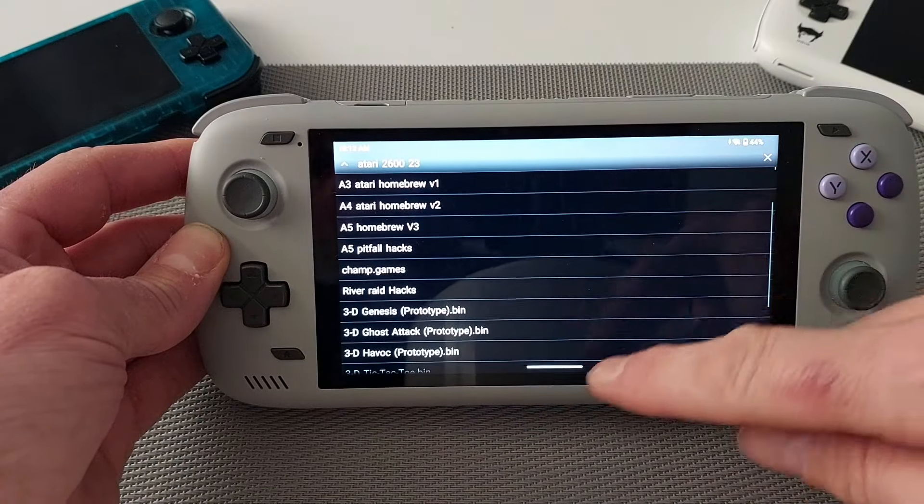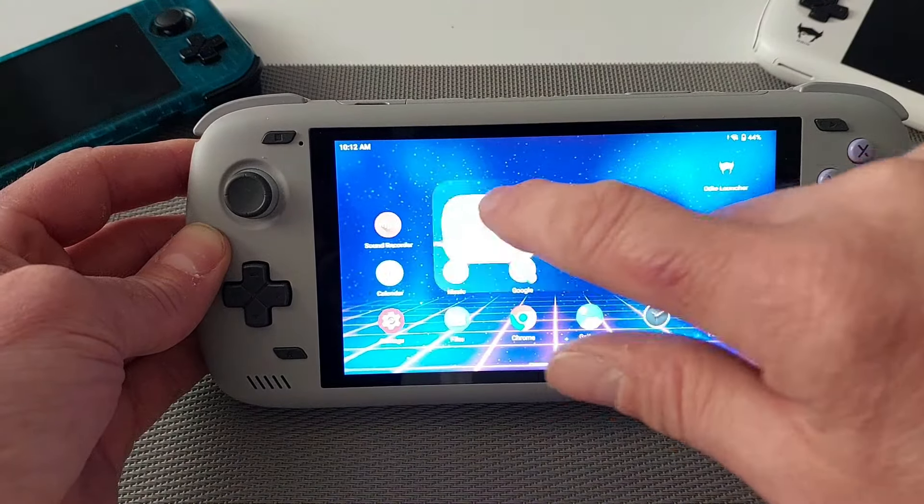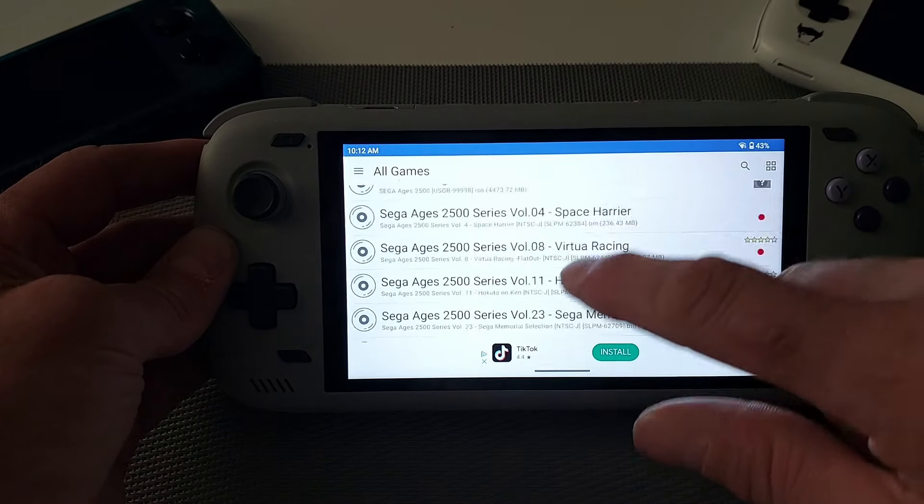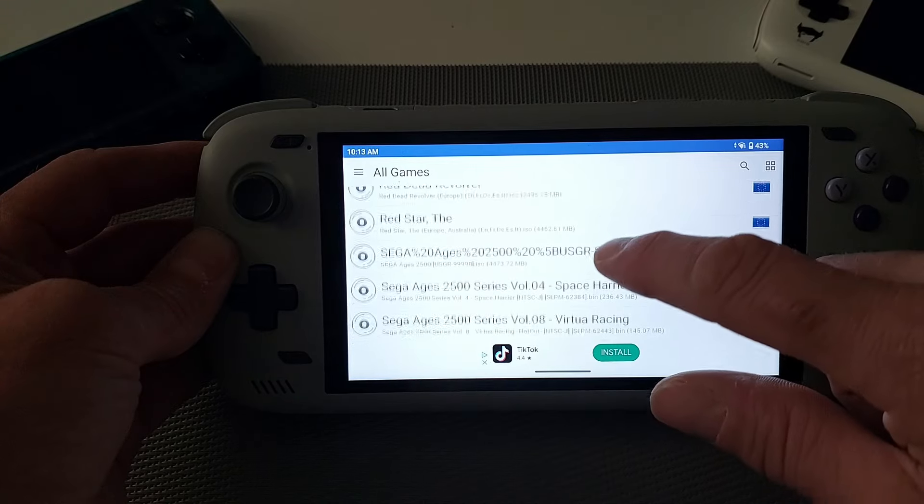As you can see I've got homebrew games — there's that many homebrew games. You put them wherever using your Donal file manager, you create a folder for them if you've got homebrew games. Next emulator is PCSX2, which is the PlayStation 2 emulator. This is not available anymore on the Play Store, but it's easy — just a quick Google search for the APK file and you will get it. All these games you can see all run perfect; I don't even have to tinker with the settings.